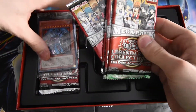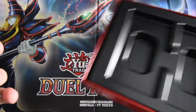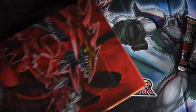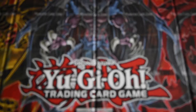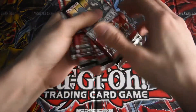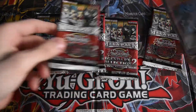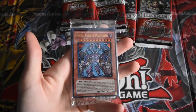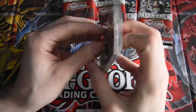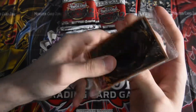We get five packs and the promo cards. This is the new playmat, check it out, pretty cool. Alright guys, here are the packs — mega packs. Let's start off with these cards we got: the Yu-Gi-Oh GX god cards, pretty cool.